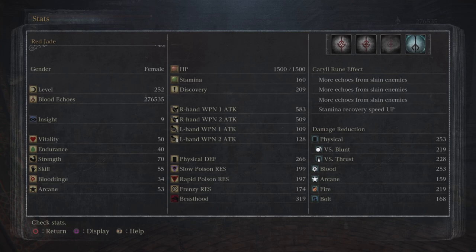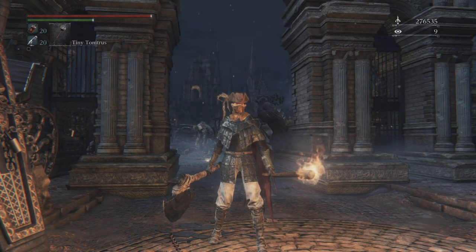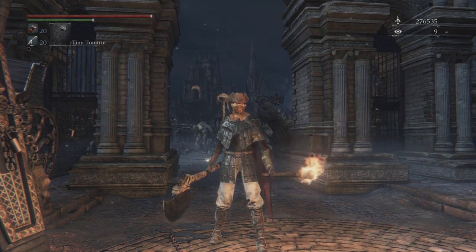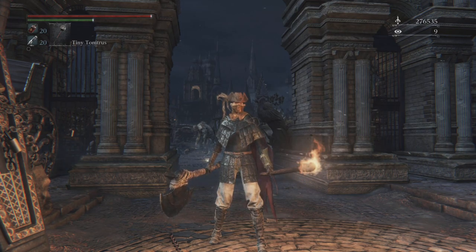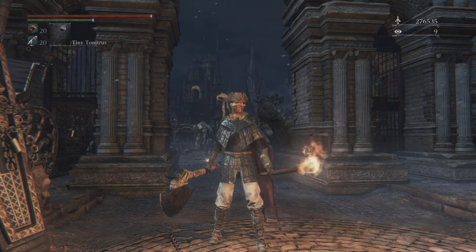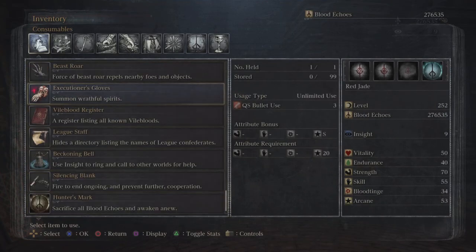There's a way of creating a mage build in this game, but it's not particularly called magic — it's called hunter's tools, which can deal some form of supernatural damage. It's some very basic elemental damage, like the little Tonitrus. I don't know how to pronounce that, but I'm going to show you in my inventory the different hunter's tools I have available.